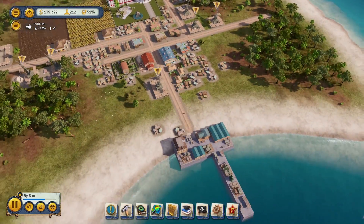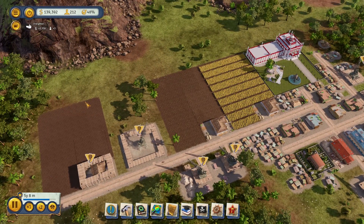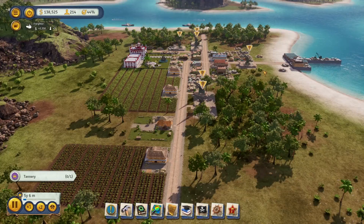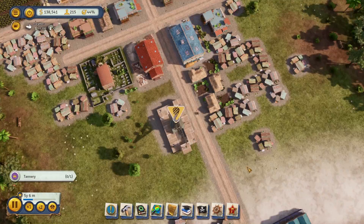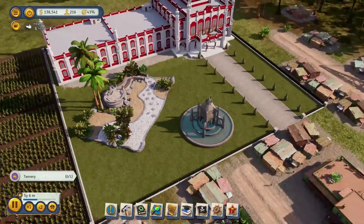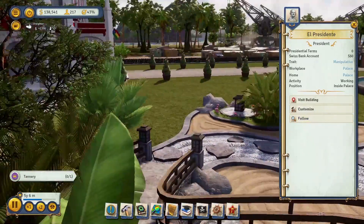We're waiting for a few things to build while we eye out what else we can make money off of. We got our first crown demand — they want us to build a tannery. It extends us by 18 months. We will build a tannery; sooner or later we're going to need one anyway. Fast build is 1,000 — we're going to try to save our money. Where is our president?